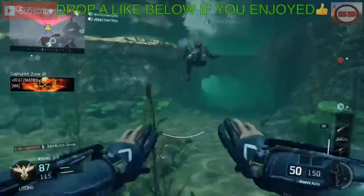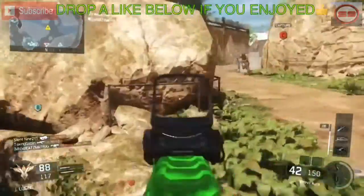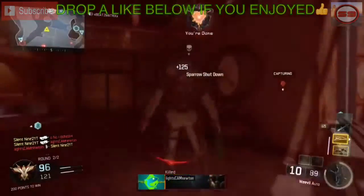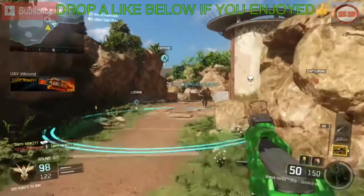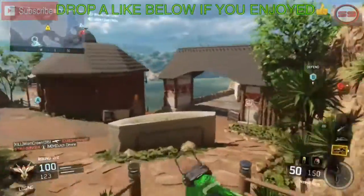It's definitely not the best gun but I just love using it. For attachments I recommend for the Weevil: number one, rapid fire — because you want more fire rate to make up for the damage. Next, stock — when you aim in you move faster, which helps a lot. And for sights, I have a red dot sight which I love.